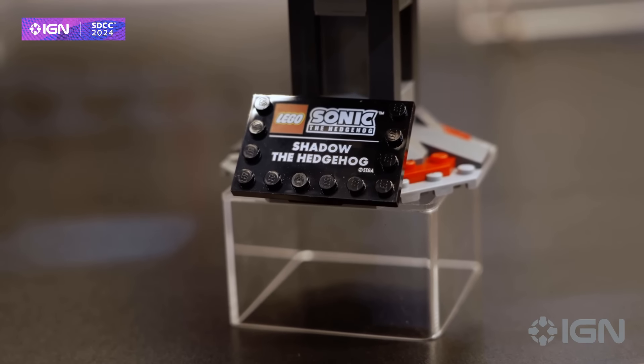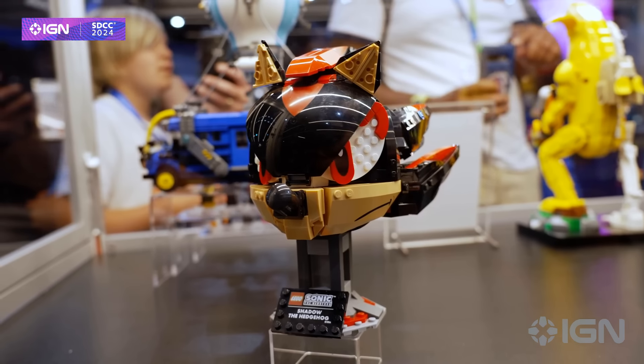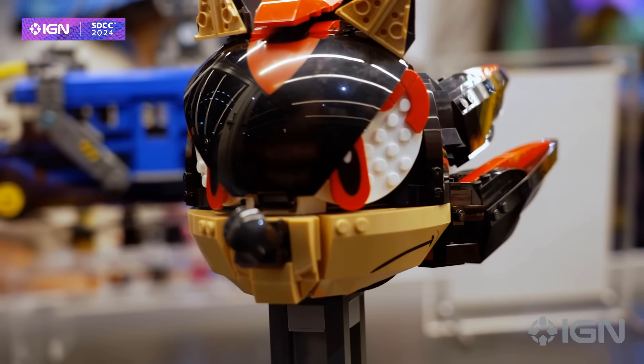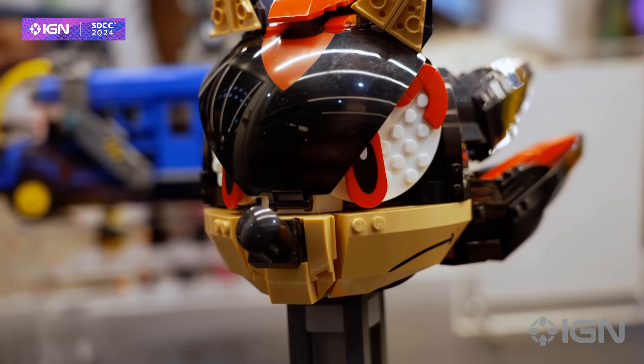Up next we have Shadow the Hedgehog — or the Headhog since it's basically just his head — but the details in it are awesome: the spikes, the ears, the nose, everything looks super cool. This will run you $69.99 and looks like an incredibly fun build with 720 pieces.